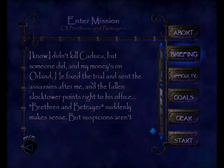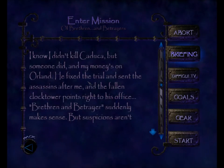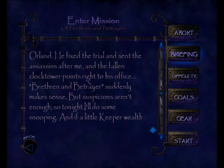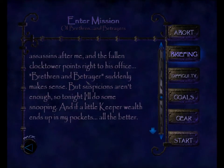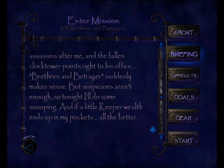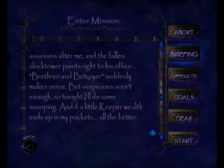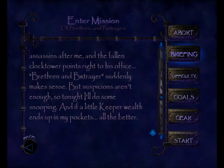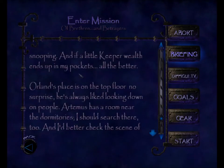I know I didn't kill Katika, but someone did and my money's on Orlin. He fixed the trial and sent the assassins after me, and the fallen clock tower points right to his office. Brethren and Betrayer suddenly makes sense. But suspicions aren't enough, so tonight I'll do some snooping. And if a little Keeper wealth ends up in my pockets, all the better.